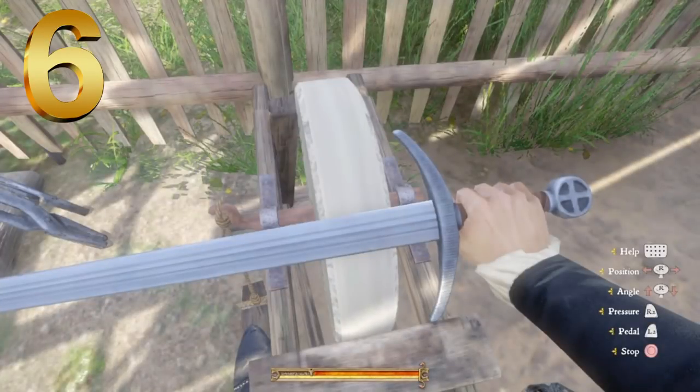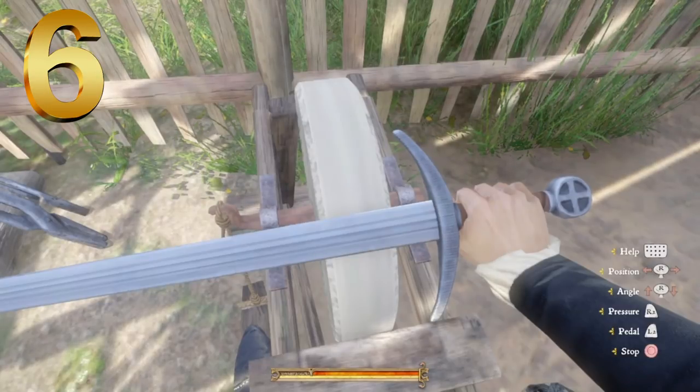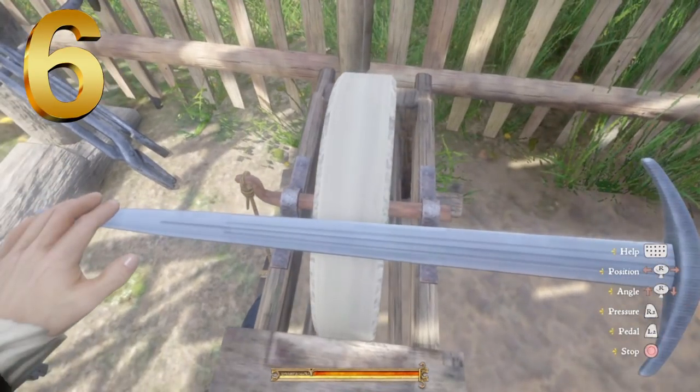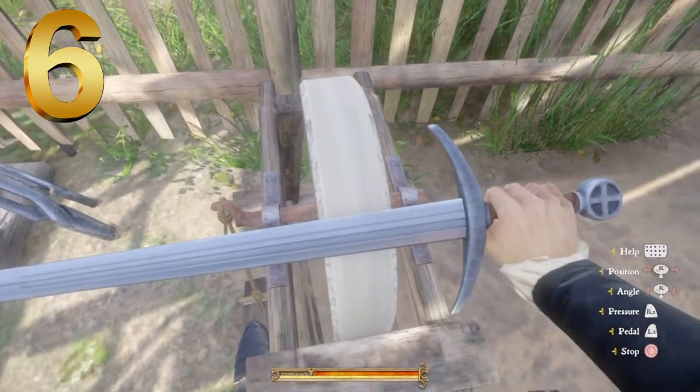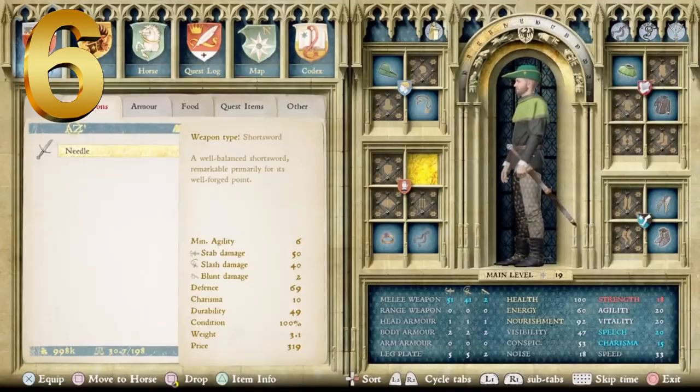Next up at number 6, we have what I call the Crusader Sword — it's got a cross-looking pommel, an upward bearing cross guard good for deflecting blows, and three grooves along the blade most of the way up to a decent tapered point. The menu says it's a well-balanced short sword, remarkable primarily for its well-forged point. Minimum agility of 6, stab damage of 50, slash damage of 40, so we'll want to stick to stabbing. Defense of 69, charisma of 10, durability of 49, price point of 319.